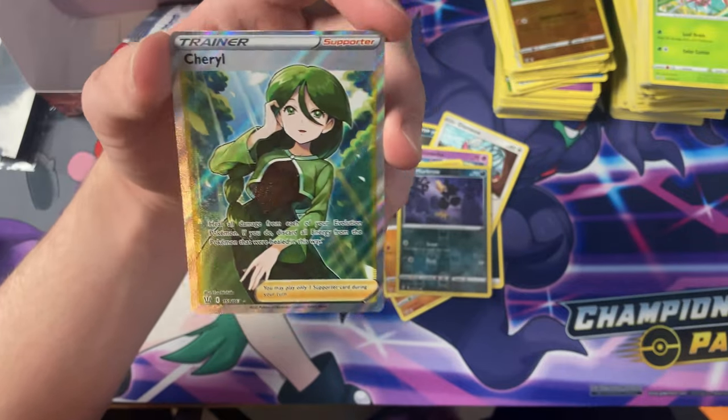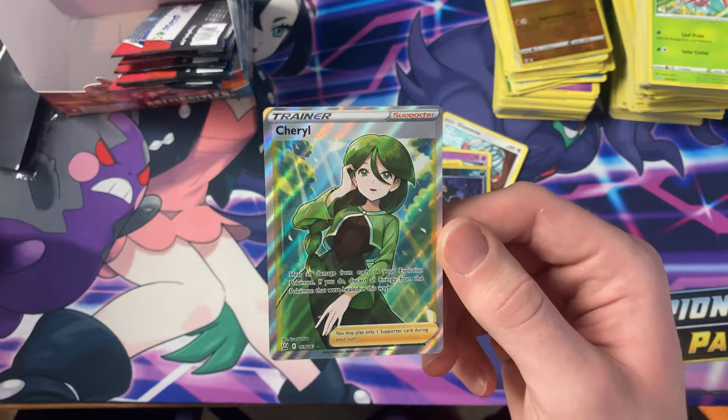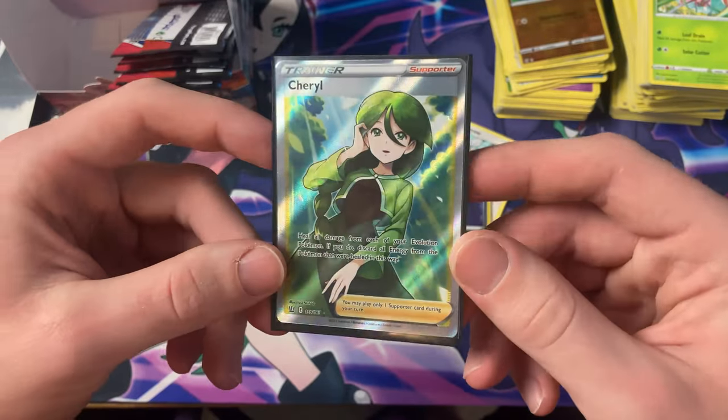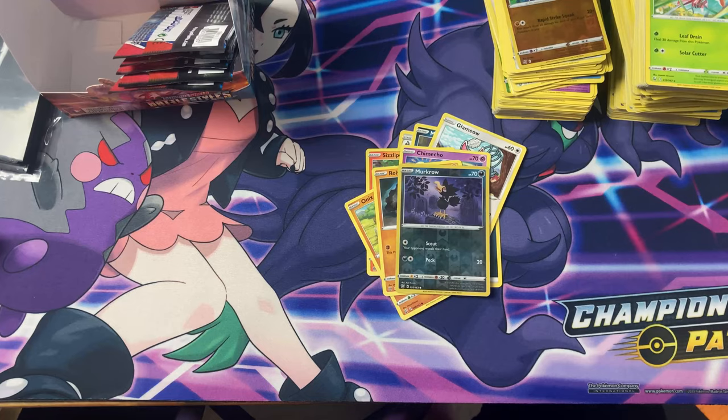We finally pulled a waifu — an actual waifu, not Opal. Been a little more time looking at that one. Just for you, CJ. He likes looking at the artworks.